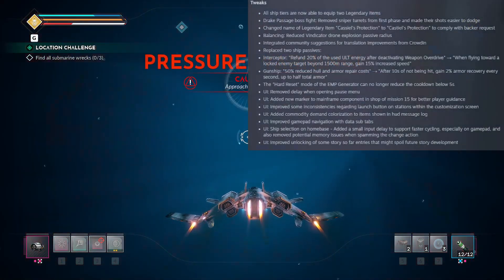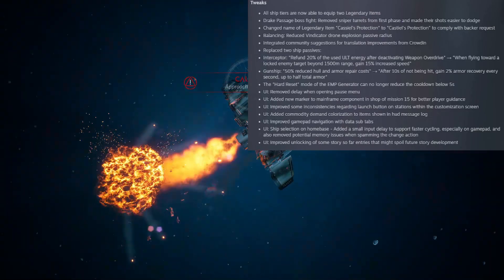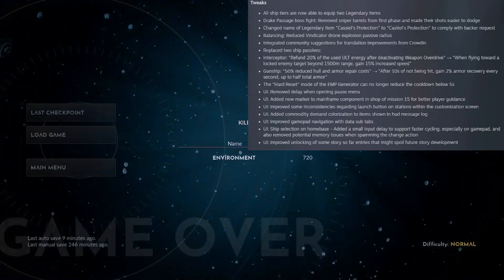All ship tiers are now able to equip two legendary items, whereas before only tier four ships were able to equip two legendary items and you were stuck with one on tier three and lower ships.